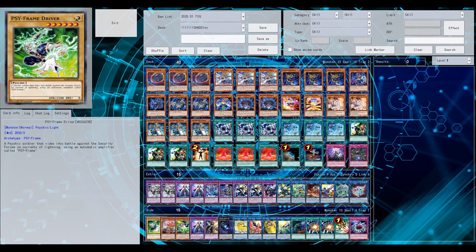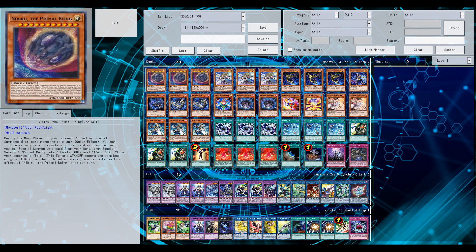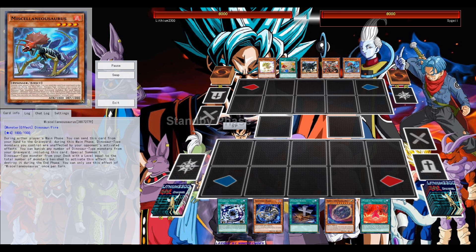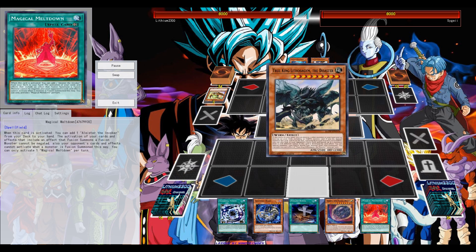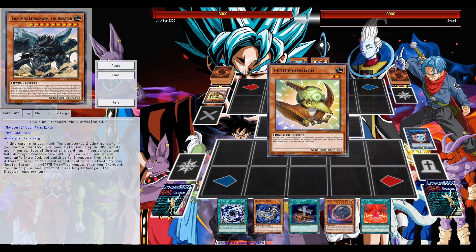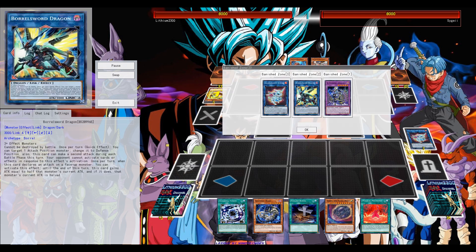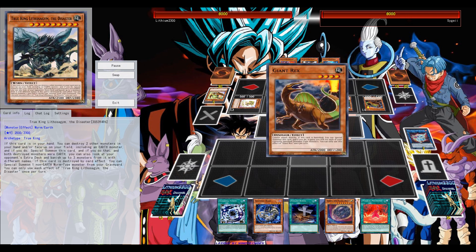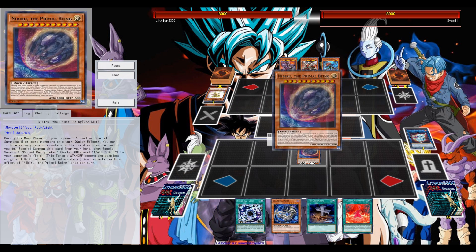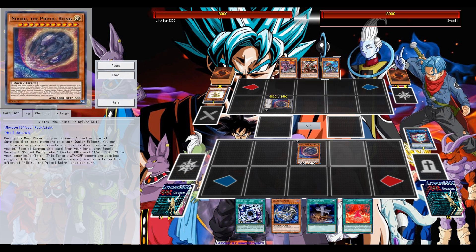The extra deck definitely needs work, since as you see here in the quote-unquote side deck, there are so many cards that I want to slap in here, especially in the extra deck, because the extra deck space is so tight — it's too tight for this particular deck. That's the biggest disadvantage of Shaddoll's with the invoked engine.